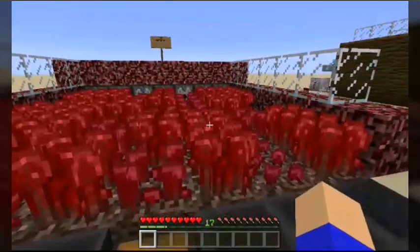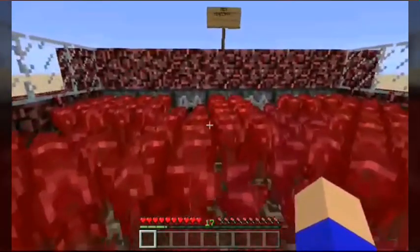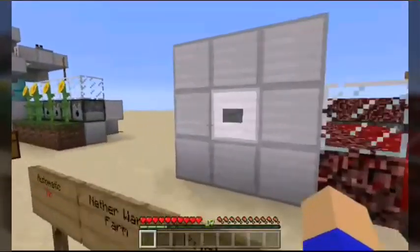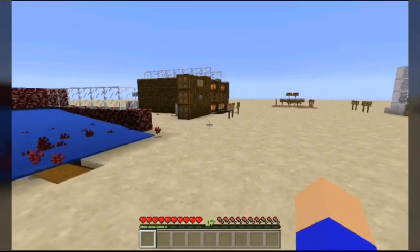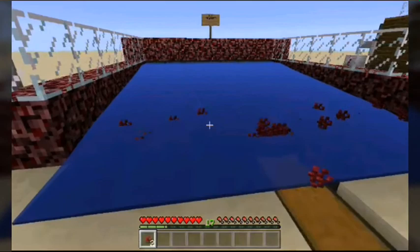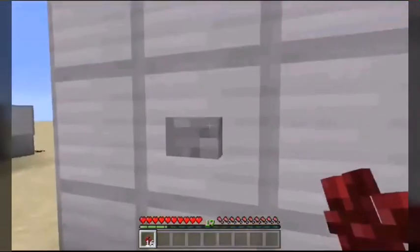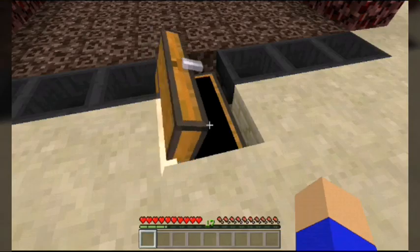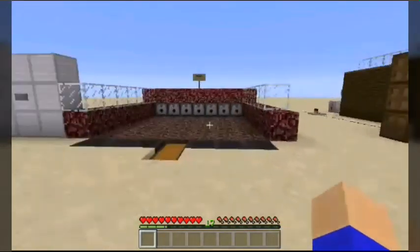Moving on, we have a farm for nether warts — used for potions. There are water buckets inside these dispensers. If I turn this on, it sends out water, similar to the cocoa bean farm. Sometimes items get strewn about and don't actually land in the hoppers, which is a bit of a problem. Personally, I actually use a piston cocoa bean farm — you guys might have seen one of my tutorials on that.